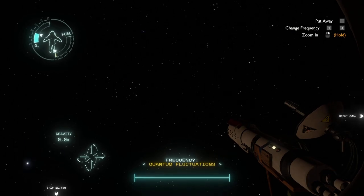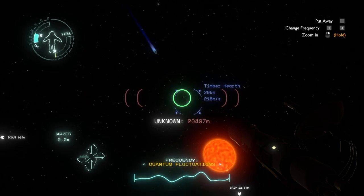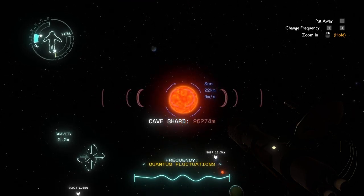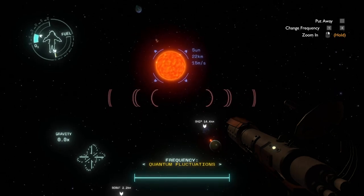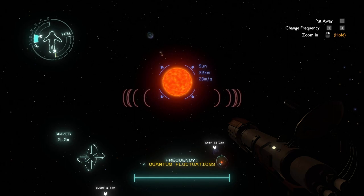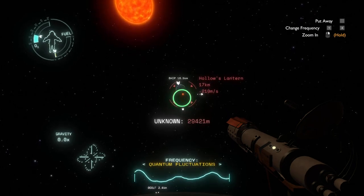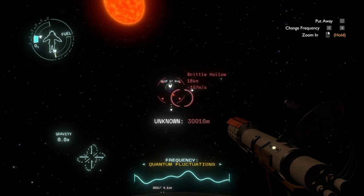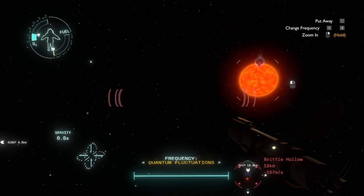Why don't we use this chance to check out some signals around here? There's an unknown signal on Timber Hearth — that's the Interloper. Sometimes when I look at the numbers — like, the Sun is only 22 kilometers away — and it's like, oh, that's actually a lot. There seem to be multiple signals on Brittle Hollow. I think there's a Rebek that we haven't met yet — he might be on Brittle Hollow.